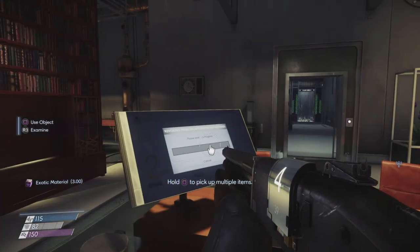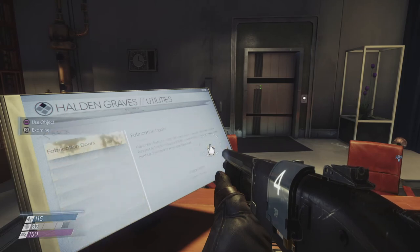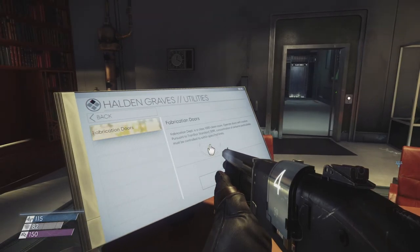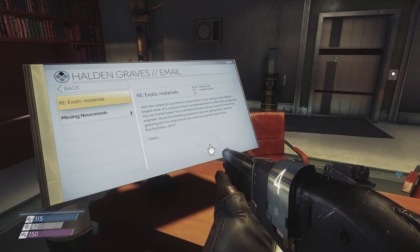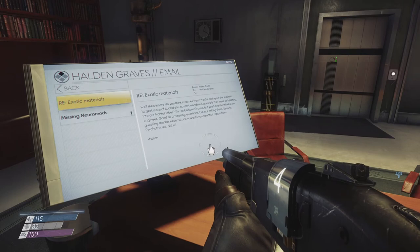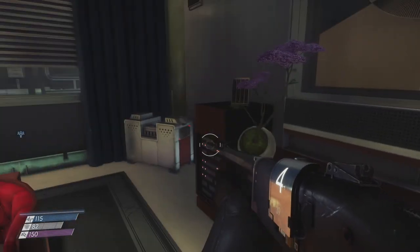Still going — 'In progress: revoking neuromod fabrication licenses. Cancel.' Fabricating neuromods on the current license — we already did that. 'Fabrication department is a class 1000 clean room, operate doors with caution.' That seemed to unlock the door over there. Email: 'Exotic materials — where do you think it comes from? You're sitting on the station's largest store of it and you haven't wondered what it is they have us injecting into our frontal lobes. You're brilliant Grace, but you have the mind of an engineer — good at answering questions but not asking them.' Then: 'The missing neuromods — we have four neuromods in the test lab, received four, signed for four, and there are four in secured storage. If you're saying they shipped seven, I advise you to take it up with security and your delivery personnel — this isn't the first time neuromods have gone missing between fabrication and testing.'